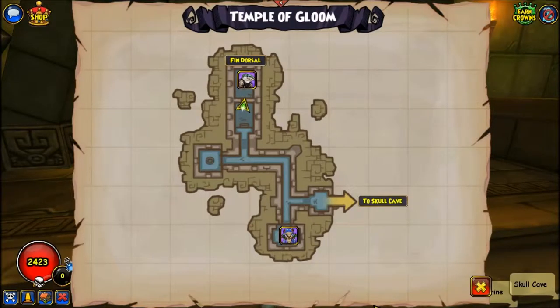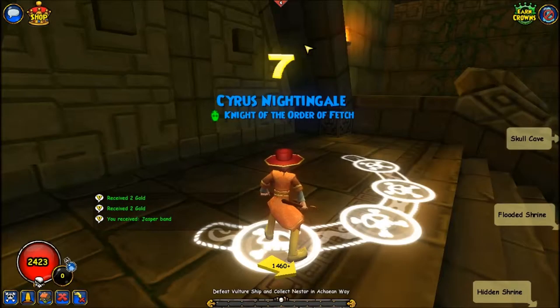Next, journey back to the Throne Room, as shown on the map, and get on the sigil. This is where you face Finn.